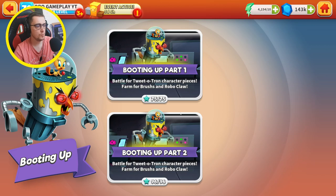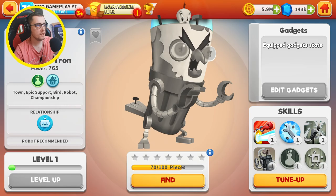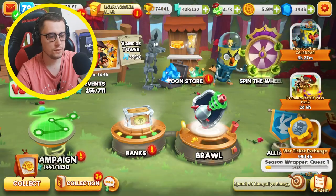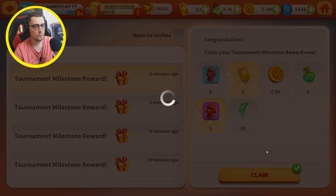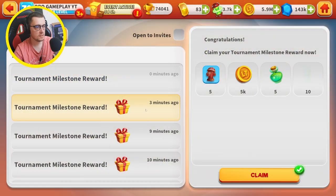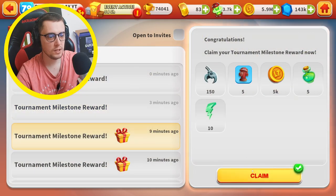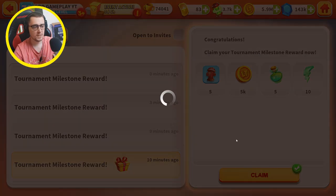We beat all booting up parts and we got 70 toon pieces. Let's claim all rewards. Let's join another arena — we got some milestones! Let's claim all these rewards. Bonus special campaign energy — pretty good, I like it, it helped me a lot.